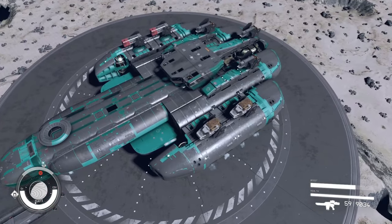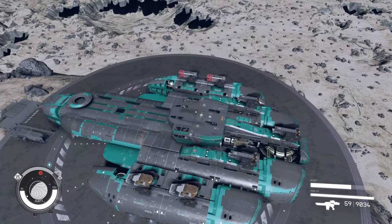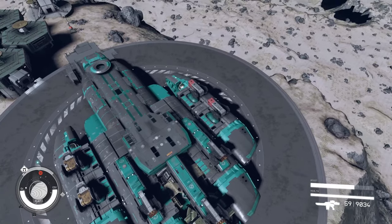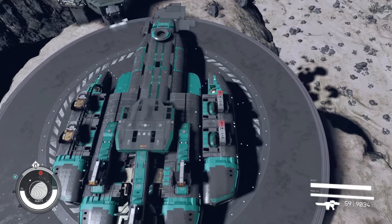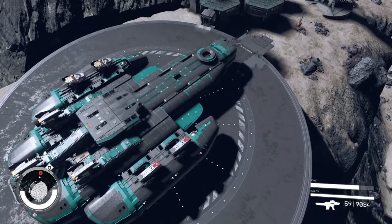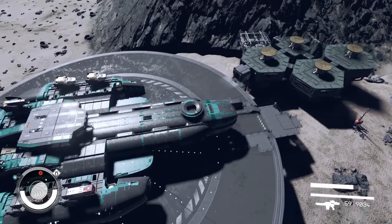I really wanted to use a lot of the Taiyo parts and these engines here because I really liked the curvature and the silhouette. I wanted to make a really good all-around Class B ship, especially for those of us that are into turrets and want the computer to do most of the work in combat. It is the future, so we may as well take advantage of future technology.